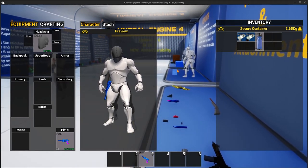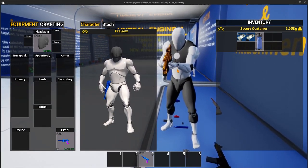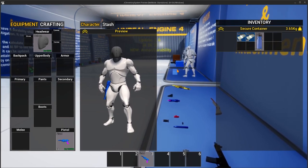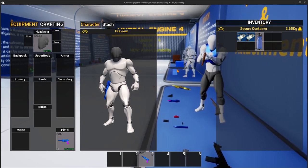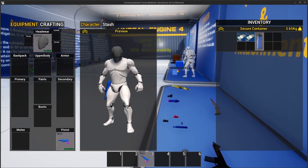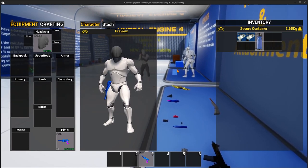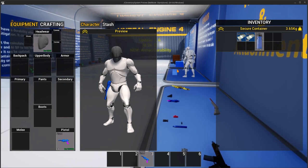In this update we have a couple of things to talk about. First is armor and durability — items can now have durability, which can be used for things like armor. For example, a helmet can have 25 durability and can take a bullet or two before the bullet goes through. The durability can be set inside the data table, and if you don't need an item to have durability you can simply set the max and min to zero — that item will not have durability and it won't be displayed. AI also has armor.